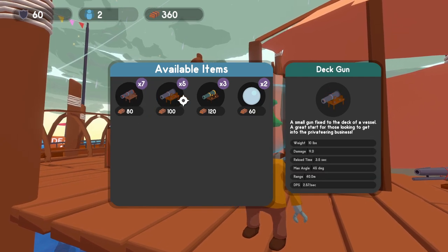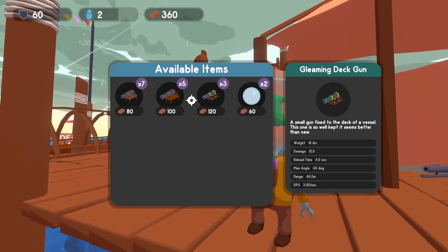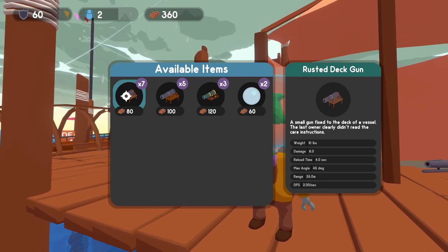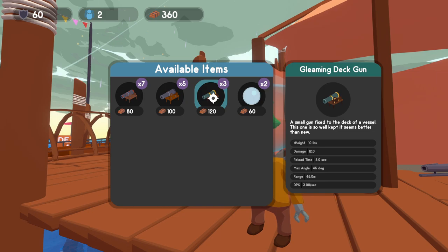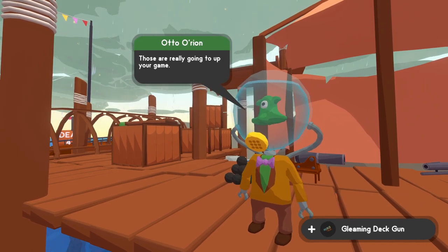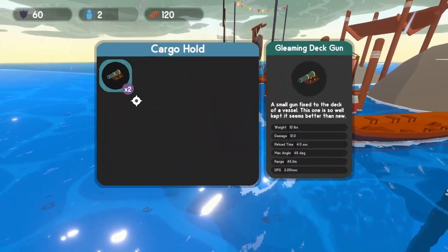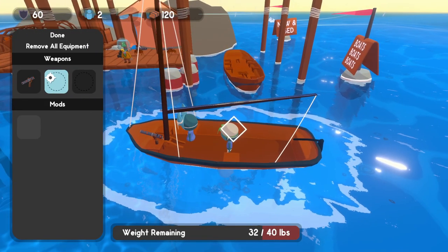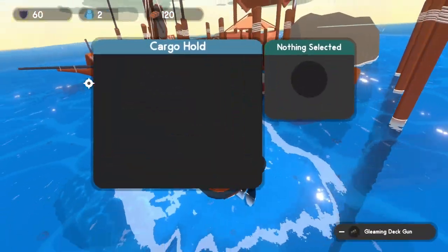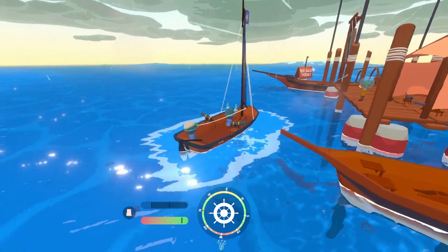Right now he has different cannons to offer. The boat I have — one of two you can pick at the beginning — has three cannon slots, but you're only going to have one after the tutorial. The cannons each have different statistics: weight, damage, reload time, angles they can aim, how far they can shoot, and their DPS. We're going to buy two of those cannons. You can also get mods for your boat that let you sail faster or do more damage.